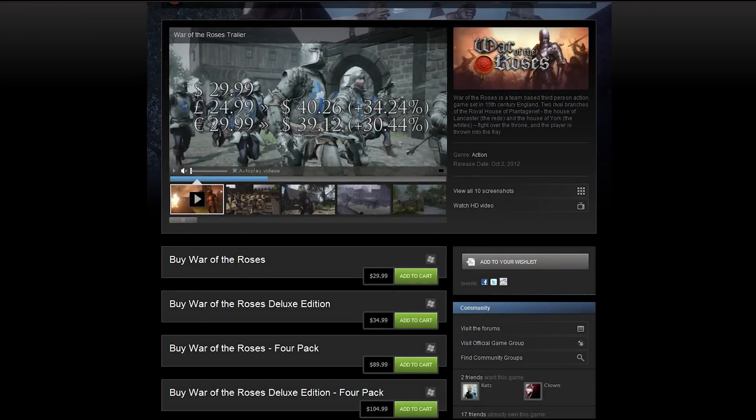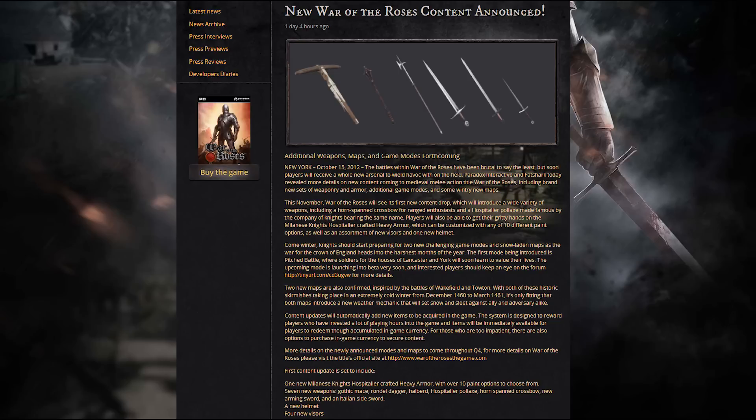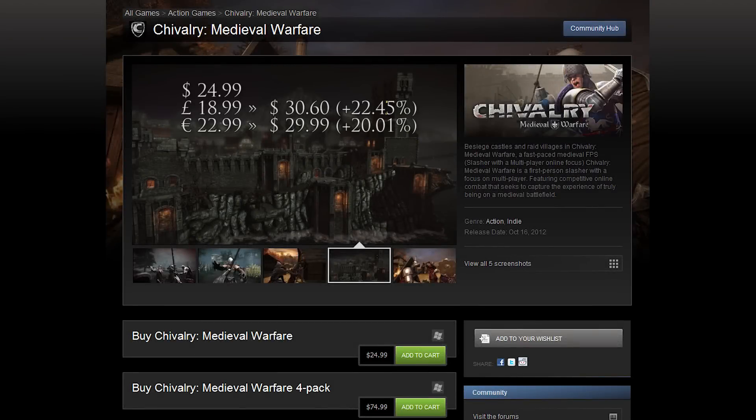War of the Roses will set you back $29.99, or your regional equivalent. It also offers the House of York Special Edition with bonus unlocks and the official game soundtrack. A four-pack is available for $89.97, saving you $7.50 per copy. The first free content update includes seven new weapons, a new armour set, and a new helmet. A winter content update will include two new game modes, two new maps, and a snow weather mechanic. It seems players will also be able to skip the unlock process by paying real money to access new weapons. Chivalry is set to cost $24.99, or your regional equivalent, with a four-pack available for $74.99, bringing each copy down to $18.75. Since the game only released today, there are no current announcements for new content, though there are murmurings of new weapons and game modes coming post-launch.